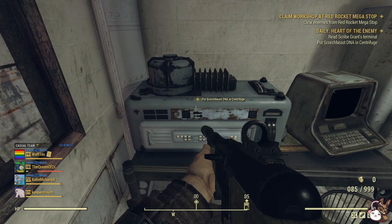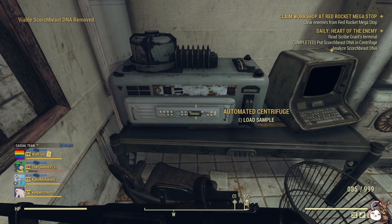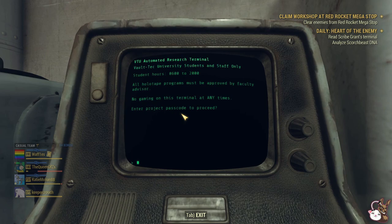Once you have done that, you will get roughly 800 XP, 100 caps, and 8 Legendary Scripts. There is also a chance for a Gatling Laser, random ammo, first aid items, and a chance for a legendary weapon as well.